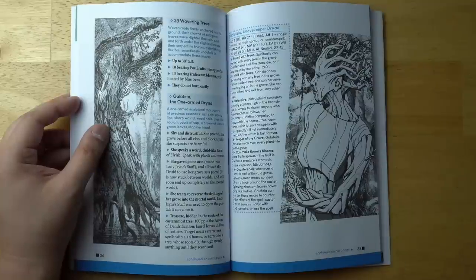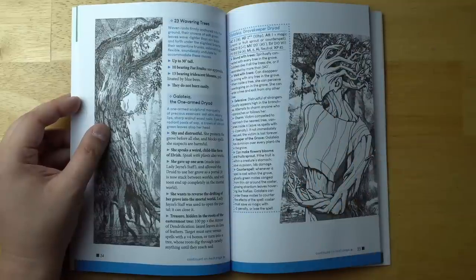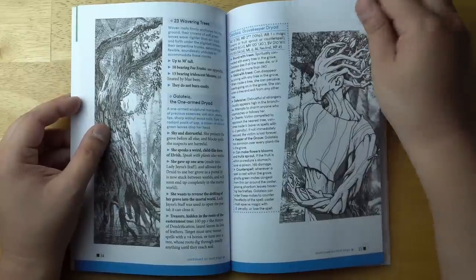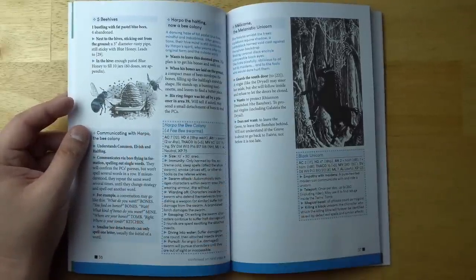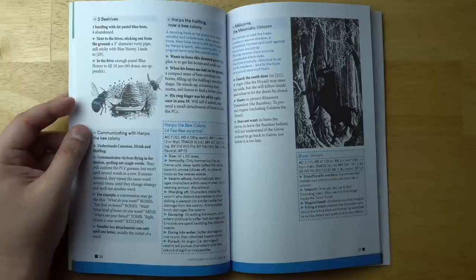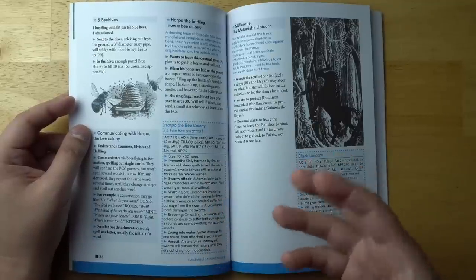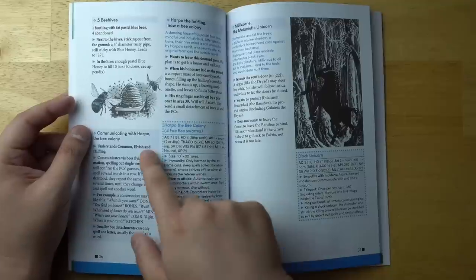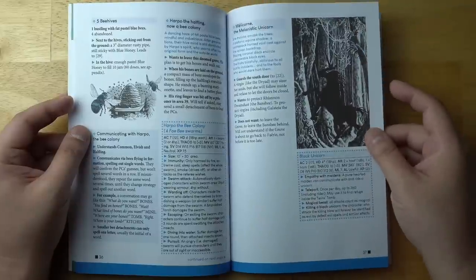The artwork is a nice combination of what appears to be public domain artwork and original artwork. For example, there's a dryad drawn over a public domain background — a one-armed dryad because her arm has been given to turn into a magical staff owned by the centaur, which you can acquire if you play your cards right. There is Harpo, a halfling thief who has somehow projected his mind into a swarm of bees, and that's how he lives on. You can communicate with him, and he communicates back by spelling out words with the bees — but only one word at a time. There's a little procedure for the game master explaining how that works.